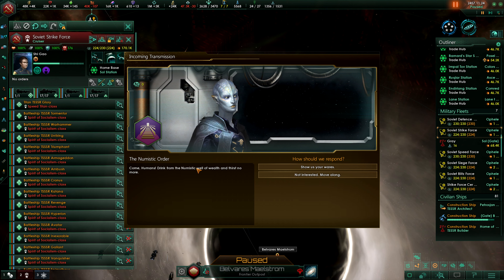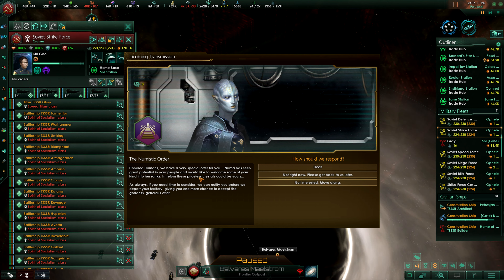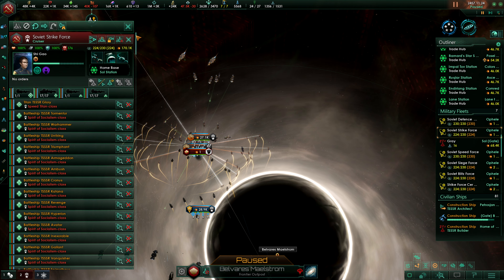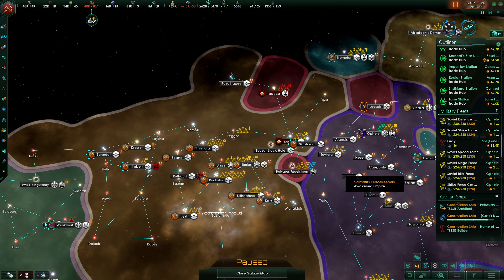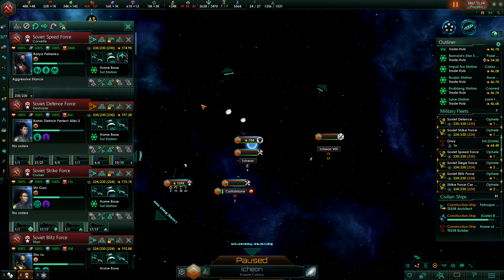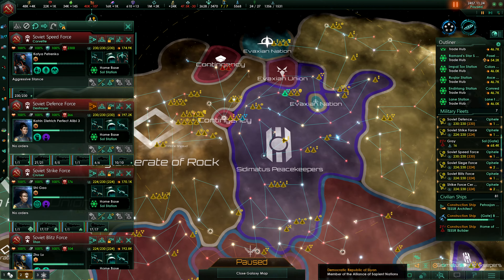Ships upgraded. The new mystic order — drink from the new mystic well of wealth and thirst no more. Show us your wares — a special offer. Would like to welcome some of your kind into her ranks; in return these priceless crystals could be yours — 200 rare crystals. They may be happy to get going. How is it in Ibaka? There's the big cluster. They're coming! So it's not that bad. Let's see if we can get something back here.